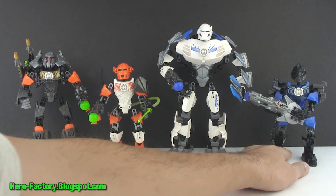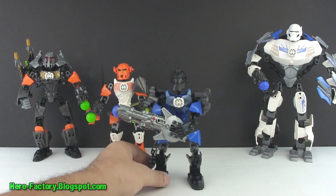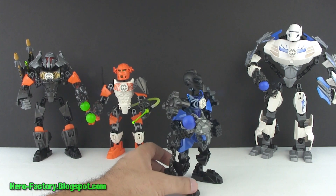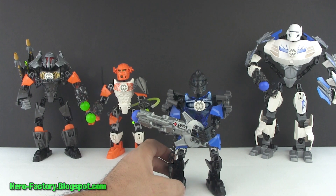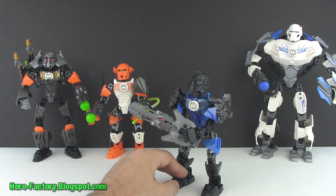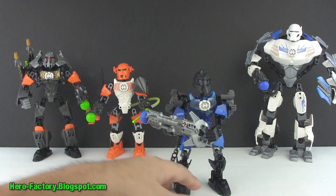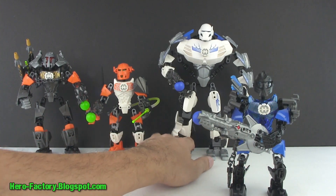Stringer was another one that was a little bit odd to see in this series because he has completely changed his color scheme. That said, I think it is a good one. I'm going to miss the old lots of black with a little bit of orange, but it looks like Bulk is picking up more of the orange now, and that's all right. I think Stringer is a pretty cool character, and I'm really glad to have the translucent blue with him. The guitar style of blaster is kind of cool too.